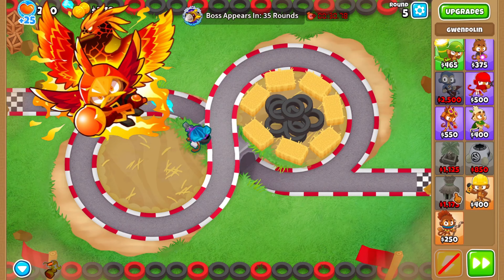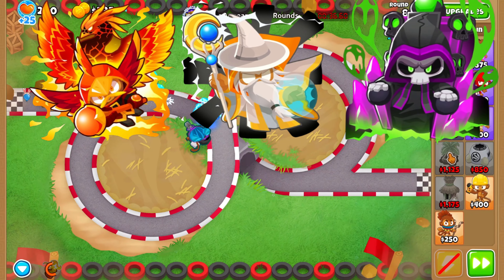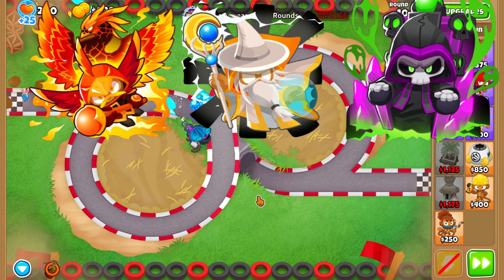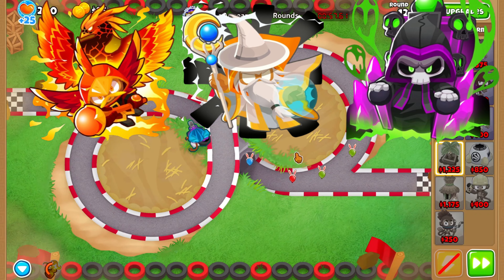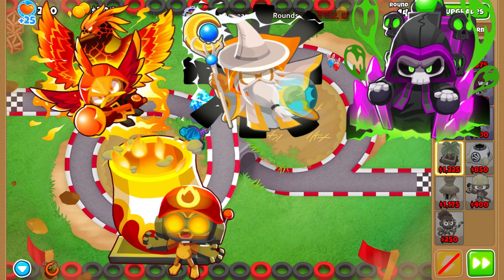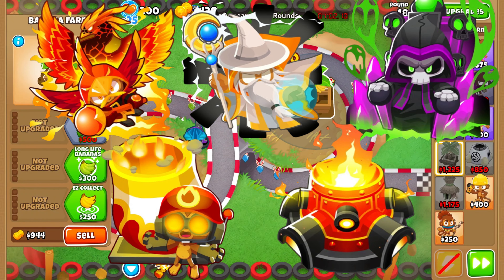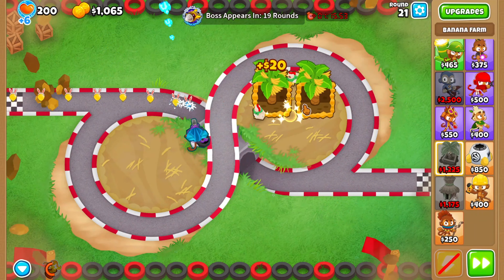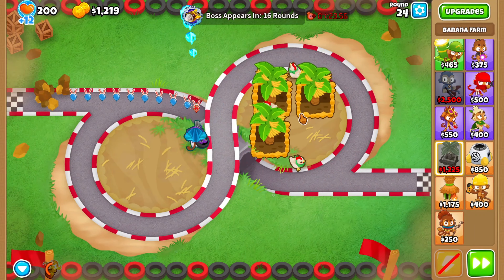For hero we obviously go Gwen because she gives buffs to all these fire-related towers. The towers we're going to use are Wizard, Wizard Lord Phoenix, and I'll make Archmage and Prince of Darkness later when I need them. Bottom path Mortar for Blue Incineration and top path Tack for Inferno Ring.